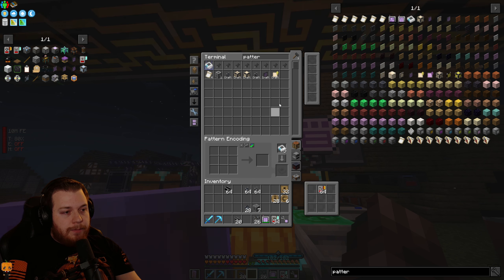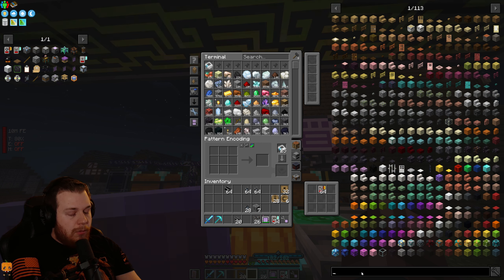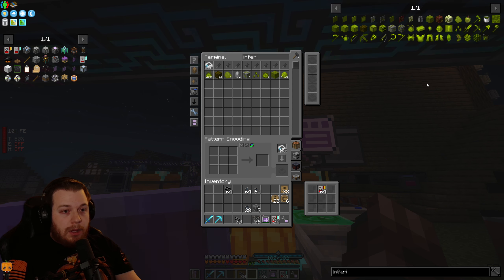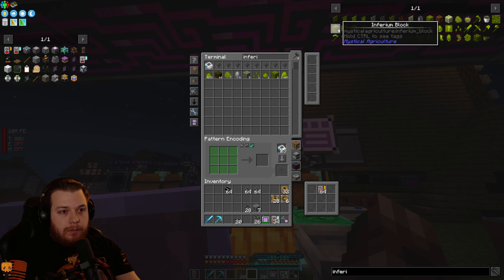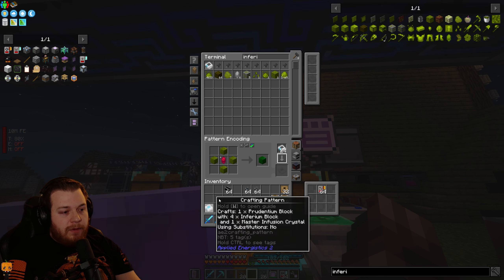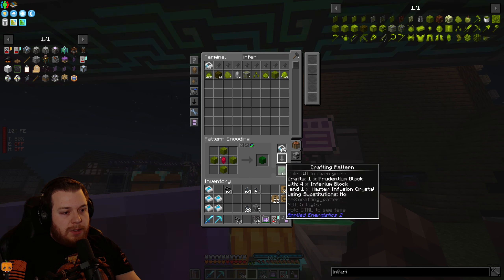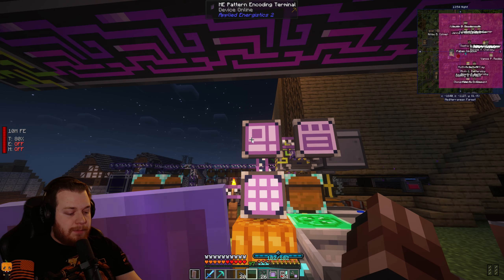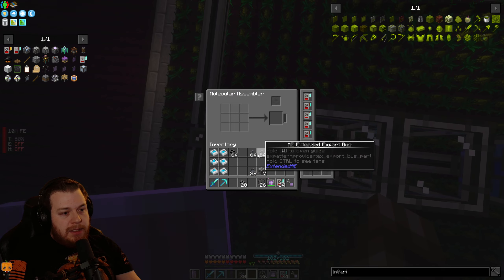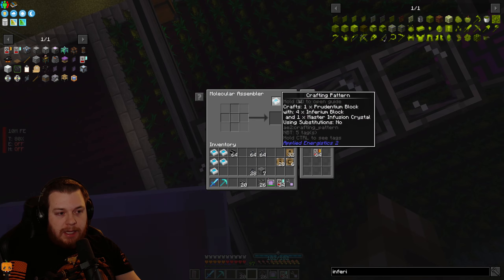Let me go home to make a few patterns. I'm going to look at the recipe for inferium block using master infusion crystals, which I've made a few of. I didn't know I was going to have access to their ME system, so I made a bunch of materials last night. Molecular assemblers, for those who don't know, can run without pattern providers — you just have to put a pattern inside of them.